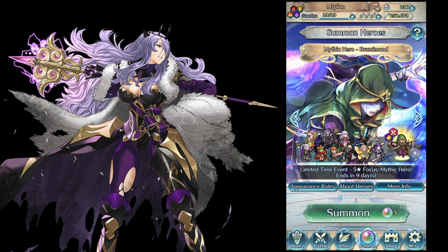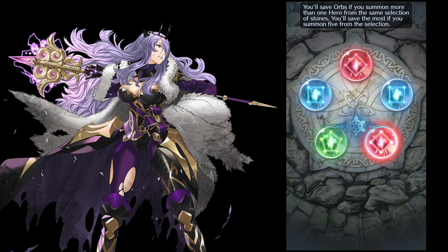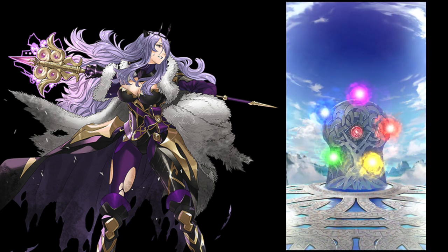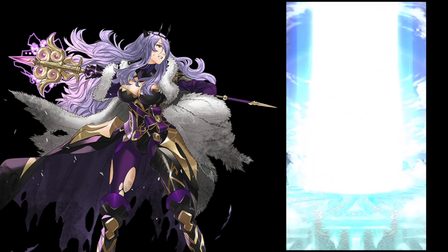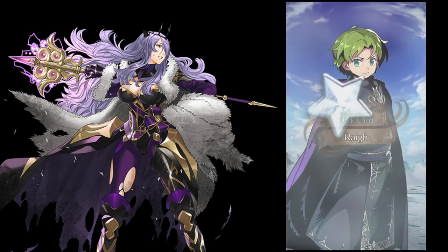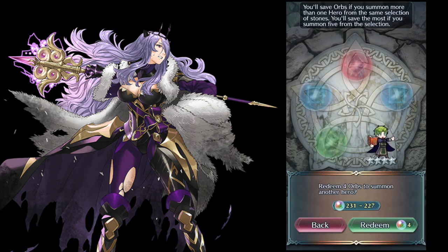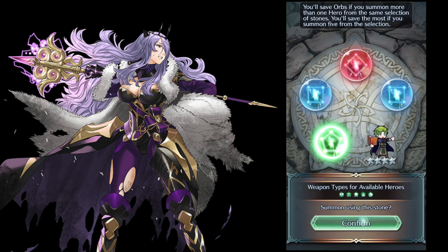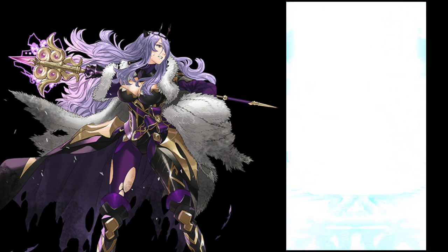Out of these units, Camilla is probably number one. Altina is really good too, and probably the blue legendary unit — the Serena character — because you do want more copies of her in case you have challenges. I never understood why we never got copies of Serena, Alphonse, and Anna. It seems like we should get copies of them, and they should be free.